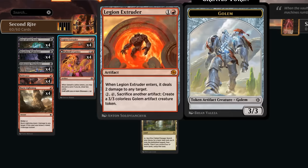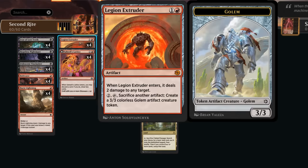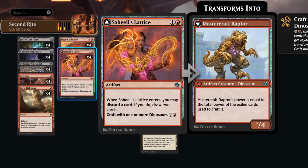At two mana, we've got a few more artifacts to sack to Bargain. Legion Extruder deals 2 damage to any target when it enters, so we can take out opposing creatures with it, similar to Burst Lightning. Then it stays in play, giving us the ability to sacrifice another artifact to create a 3/3 artifact Golem token — an alternate game plan in case Second Rite doesn't pan out. Saheli's Lattice is another artifact we could sacrifice to the Extruder, and when it enters, we discard a card and draw two, helping smooth out our draws or dig for missing combo pieces.